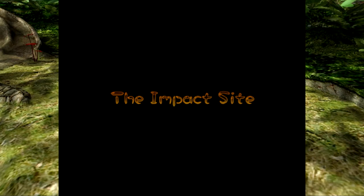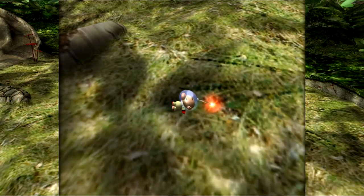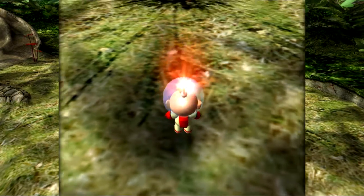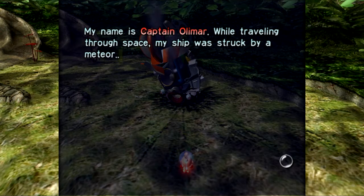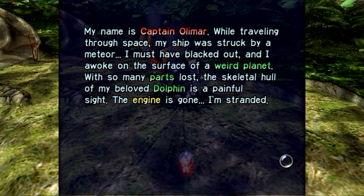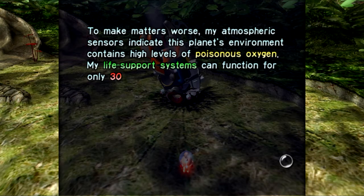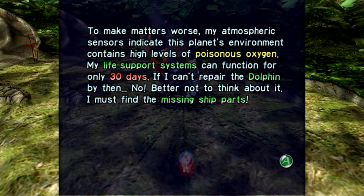The impact site — so here's the first location. So I want to start by saying I love the music here. My name is Captain Olimar. While traveling through space, my ship was struck by a meteor. I must have blacked out, and I awoke on the surface of a weird planet. With so many parts lost, the skeletal hull of my beloved dolphin is a painful sight. The engine is gone. I'm stranded. To make matters worse, my atmospheric sensors indicate this planet's environment contains high levels of poisonous oxygen. My life support systems can function for only 30 days. If I can't repair the dolphin by then — better not to think about it. I must find the missing ship parts.